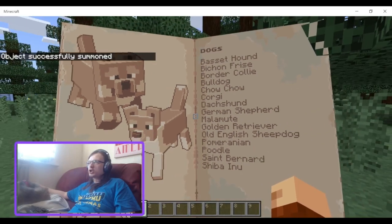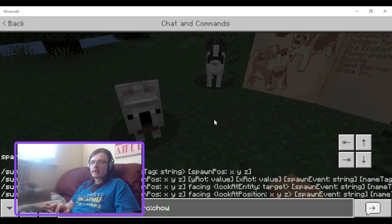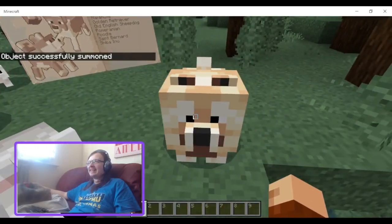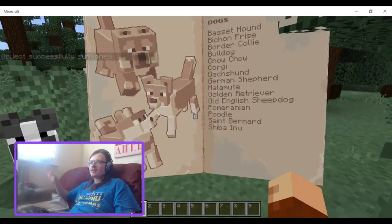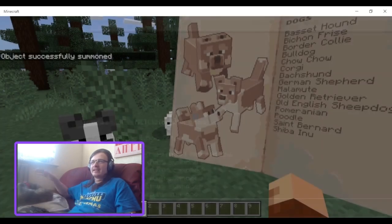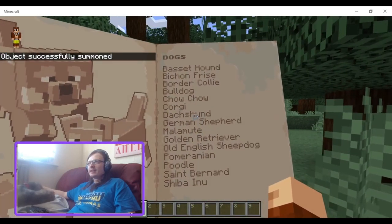You've got the Chow Chow. I don't know what a Chow Chow is - is it a Chihuahua? No, that's definitely not a Chihuahua. Never heard of a Chow Chow before. You've got Corgis - oh, it's a Corgi! Oh, I love Corgis. Adorable.